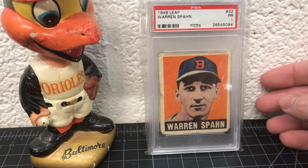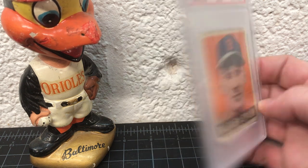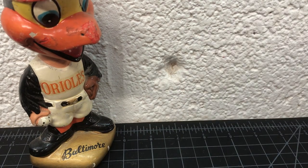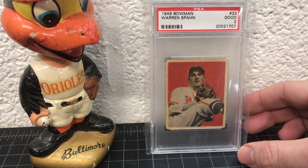Here's the '48 Leaf — I got this recently, it's pretty rough, it's a 1. These are expensive so I'll take a 1. They're kind of like the Bowman on the back — similar layout. Here's a '49 Bowman — it's a 2, pretty decent, nice card.